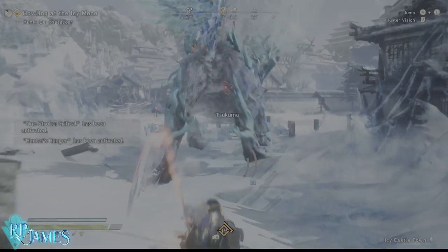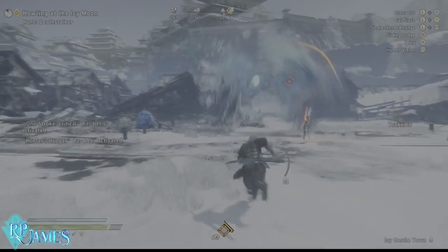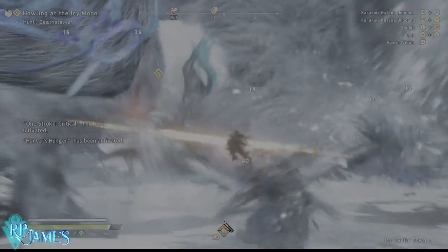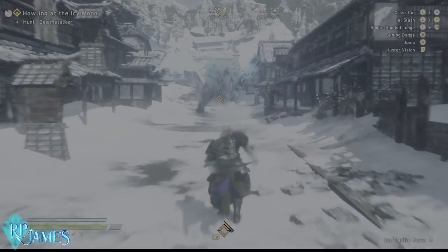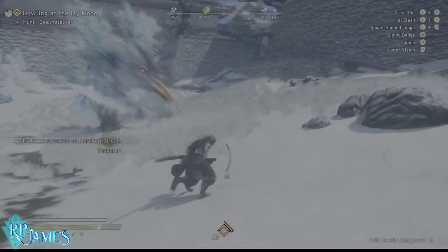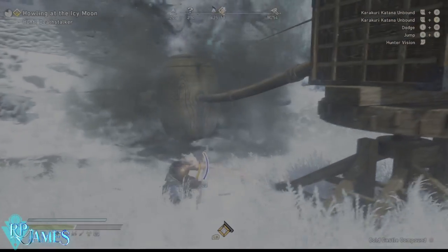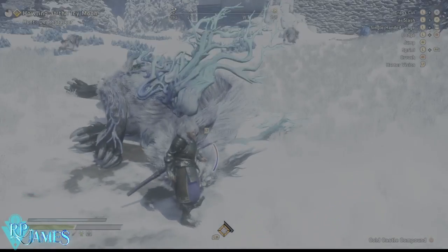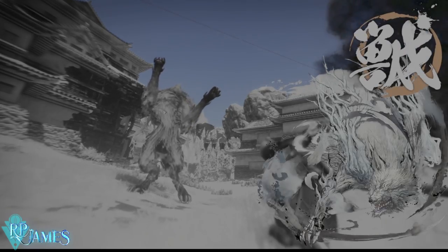The final attack to watch out for: he'll summon a small wave similar to the nova and then plunge into you. You must dodge this one — if you don't, he'll grab you, eat you, and inflict frostbite. Seven to ten minutes is all it should take to finish this fight. Remember to always carry a fire weapon and ice armor against this guy. Like the video and subscribe to the channel — that really helps. Have a beautiful day and goodbye.